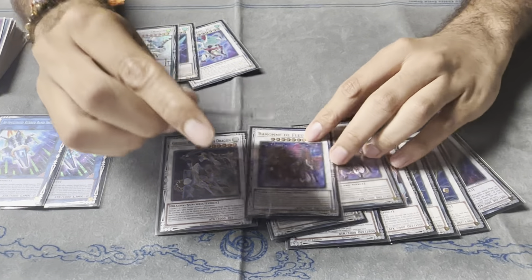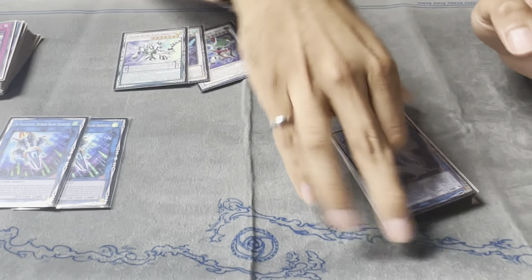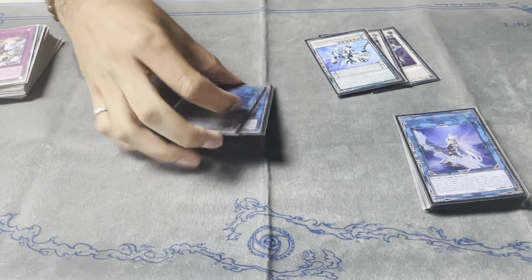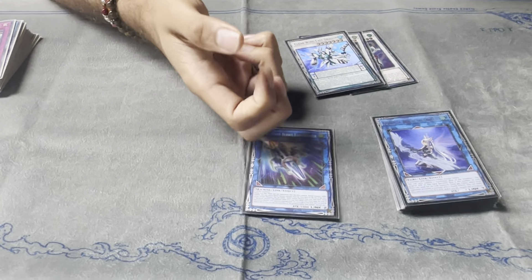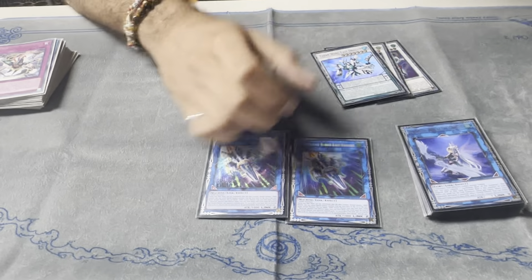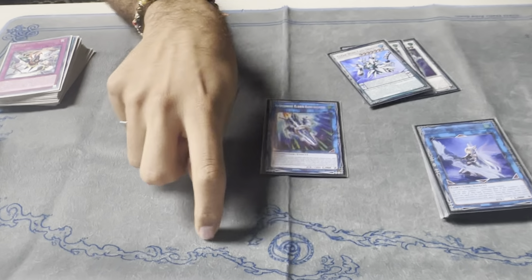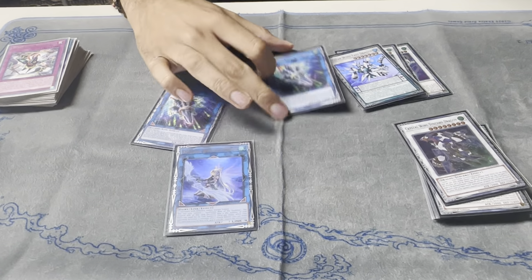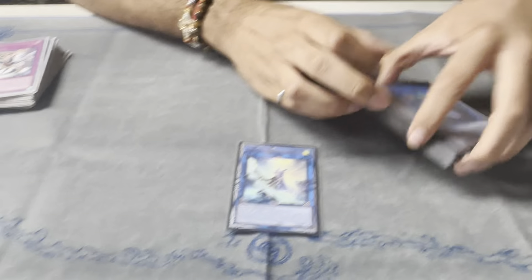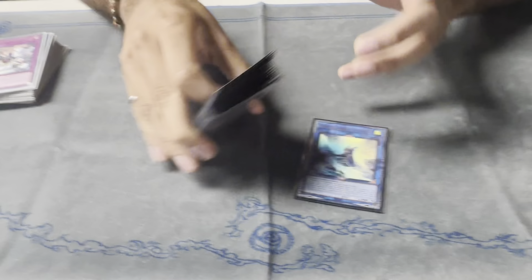The final card in the extra deck is Appaloosa — shout out to David. The reason you play Appaloosa is that in the case you get D-Barriered and haven't committed to using the second normal, you're only locked into wind monsters, not wind synchros. So sometimes you can extend with two more guys and just make an Appaloosa. It actually happened two times today — I was playing against Dragon Link and I made an Appaloosa for four because I got D-Barriered.